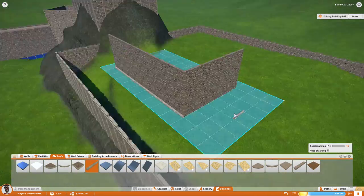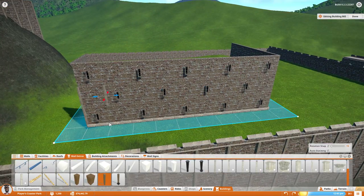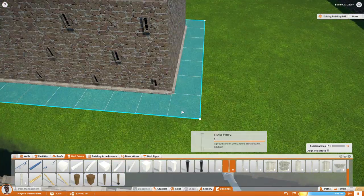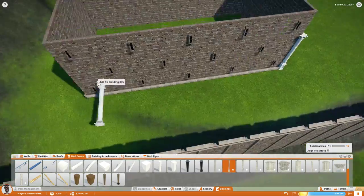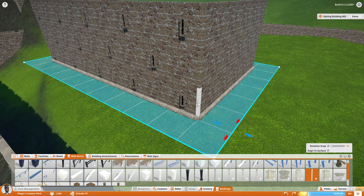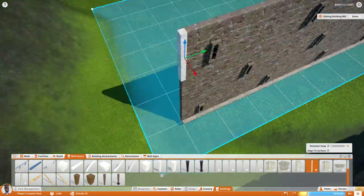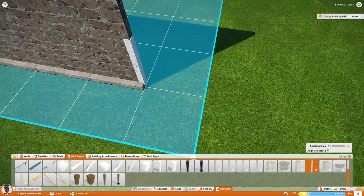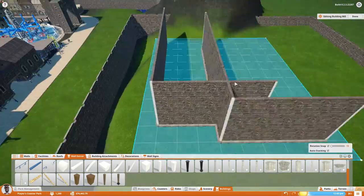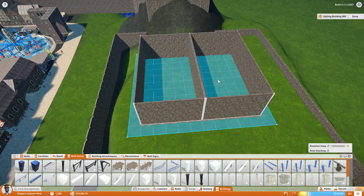Now we're working on the actual castle interior. This is the main part of the castle that's going to be the housing for the coaster bay. It looks kind of small to start, but we do grow it quite a bit by just copying and pasting the whole thing. Up on this upper part I wanted these nice little splashes of white throughout — we actually do it more on the top of the actual castle.